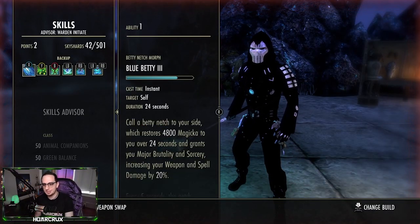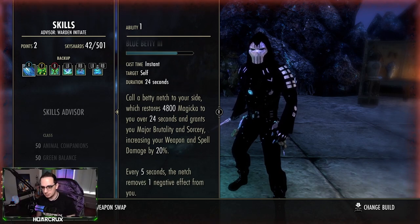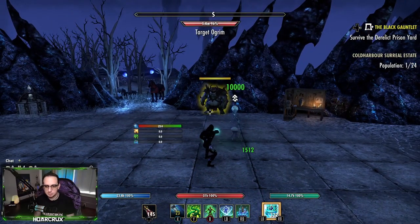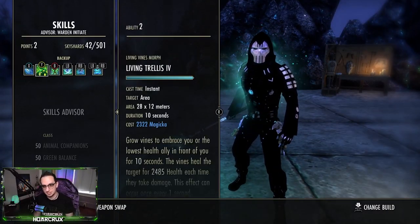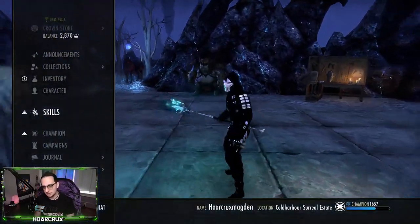On the back bar we're running Blue Betty — you'll need the magicka recovery more than the stamina. It also purges a negative effect every second, and every time you cast it it removes an effect for free. So if a Sorcerer puts Vicious Curse on you and that's the only debuff, just cast Betty and it's gone.